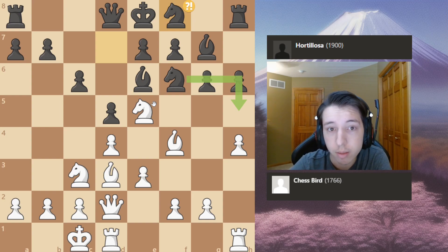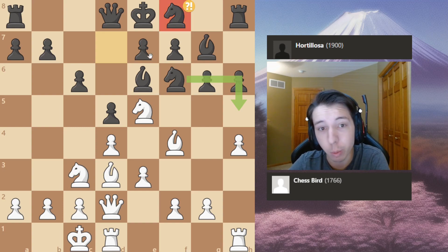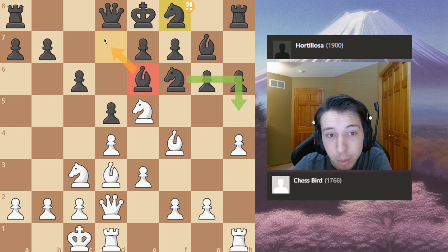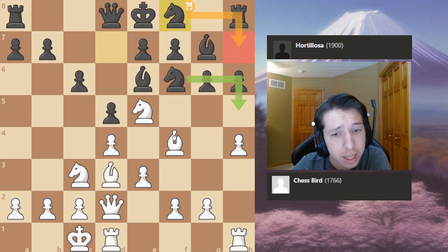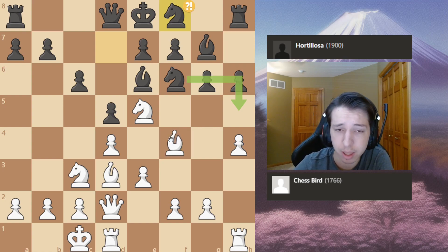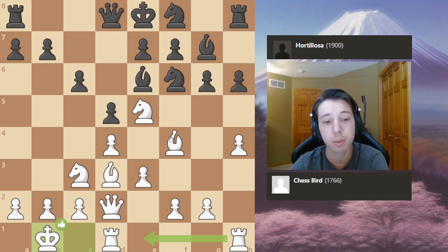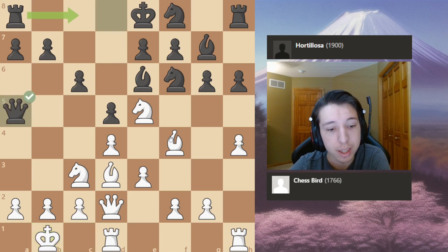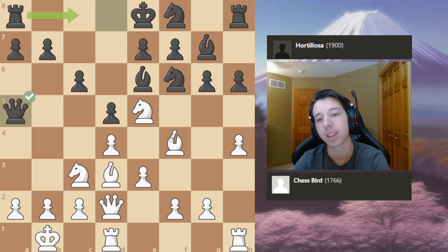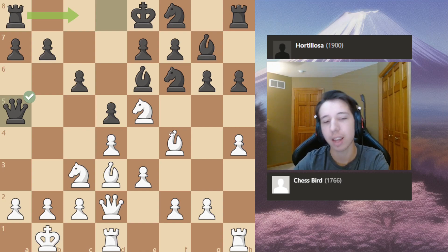It's out of my pay grade to explain what that knight f8 move does. Maybe he wants to put his bishop on one of those squares, but knight on h8 doesn't really do anything. Anyway, I play king to b1 — the top engine move after you let it run for a while — and my opponent plays queen to a5.